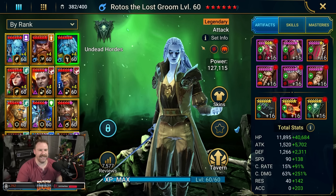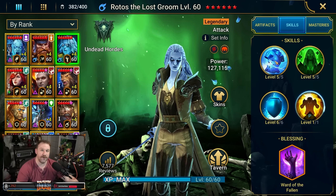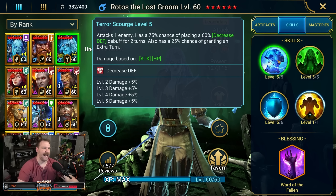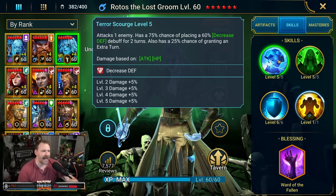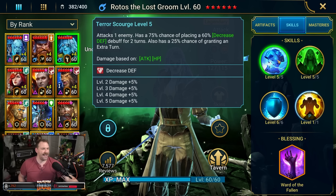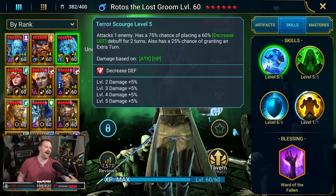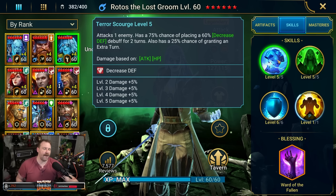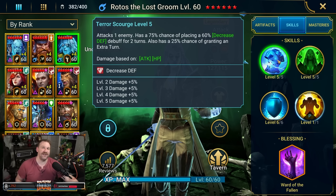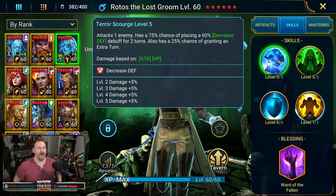Let's go ahead and take a look initially at the Rotos skills. By this point you probably know Rotos is an arena machine. I think one of the most terrifying aspects of this entire kit is the A1. Let's read it: attacks one enemy, has a 75% chance of placing a 60% decrease defense debuff for two turns, and also has a 25% chance of granting an extra turn.